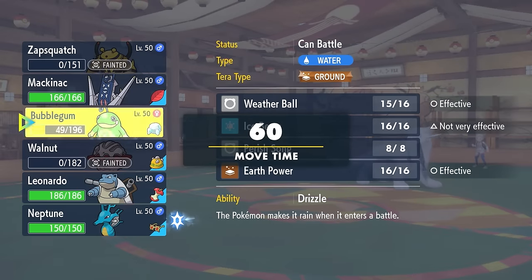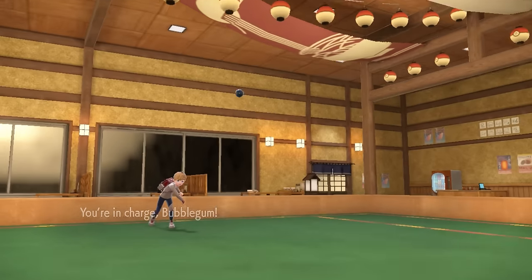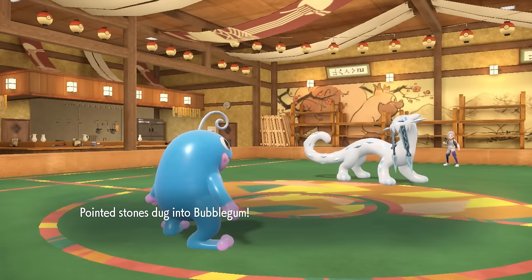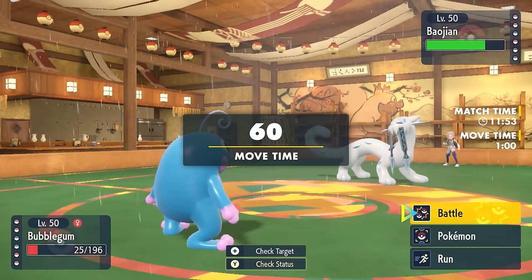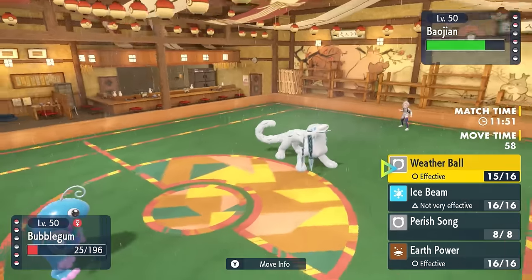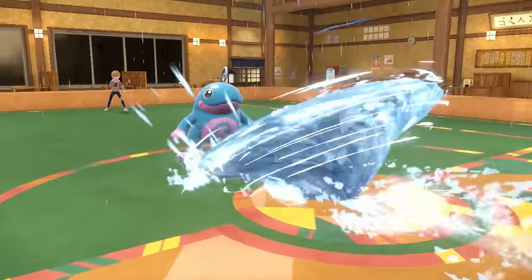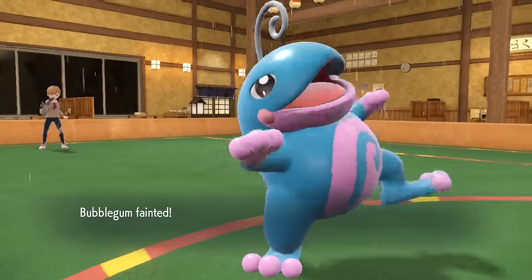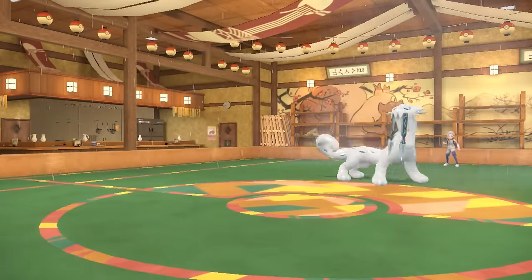Now this opens the door to bring back in Politoed with the Damp Rock — we're gonna set up a nice eight turns of rain, and Kingdra is looking pretty free to do some big damage. Bubblegum comes in, we survive the Stealth Rock, and we make it rain. Again, the shop owner of this place must be pissed, but I let them finish me off with Ice Spinner because I don't have any switches into Chien-Pao. I got my rain up and did exactly what I needed to do.